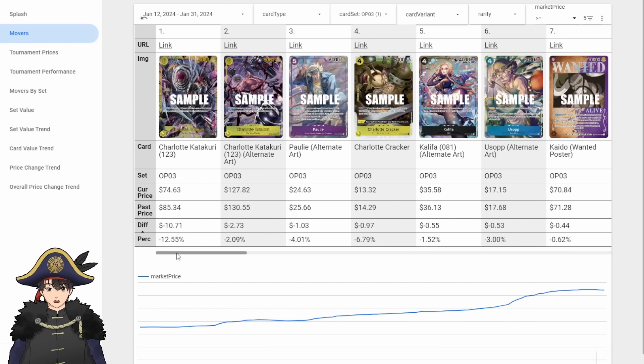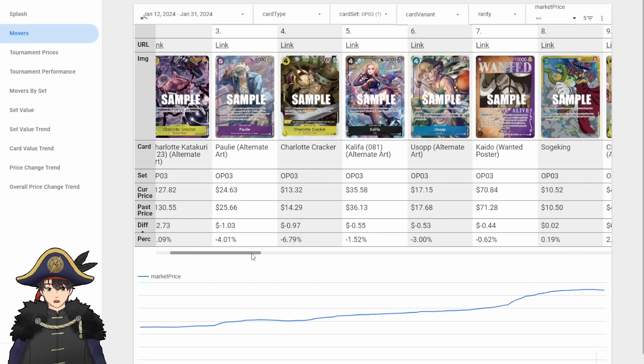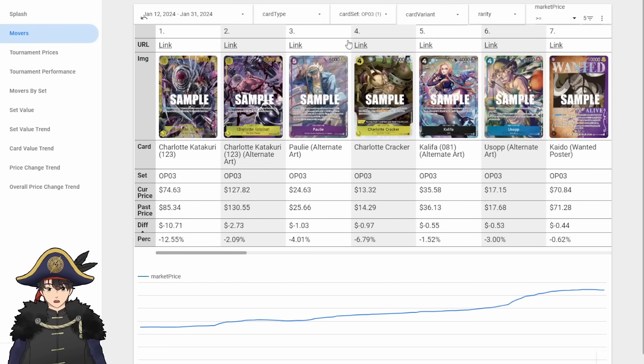8-cost Katakuri went down, so did the Alt-Art. There are Katakuri lists that don't run 8-cost Katakuri at all that did really well, so we're starting to see it's not as important — though it is important if you're playing Enel. It's sub-$80 now for the base art version. Every other decrease in OP03 is like a dollar, so nothing too remarkable.